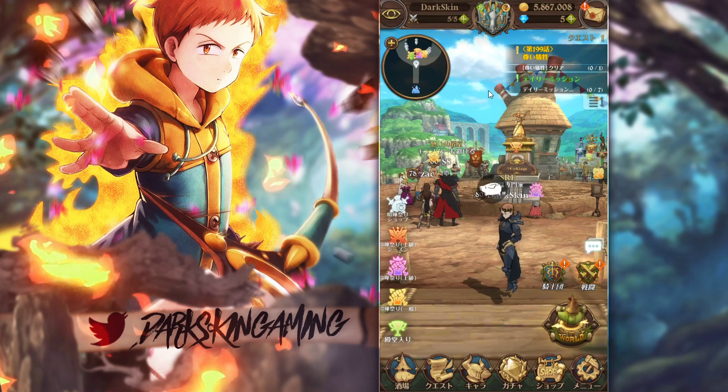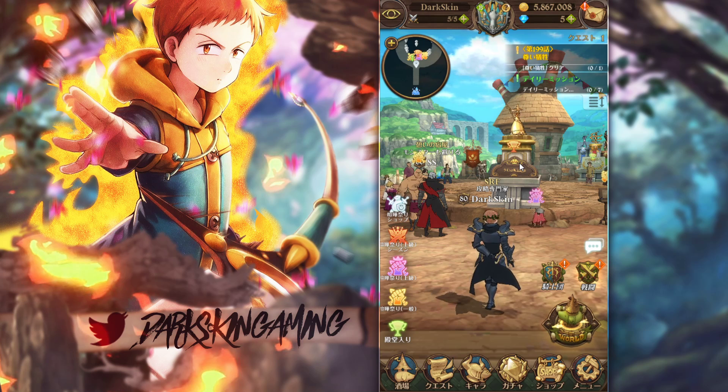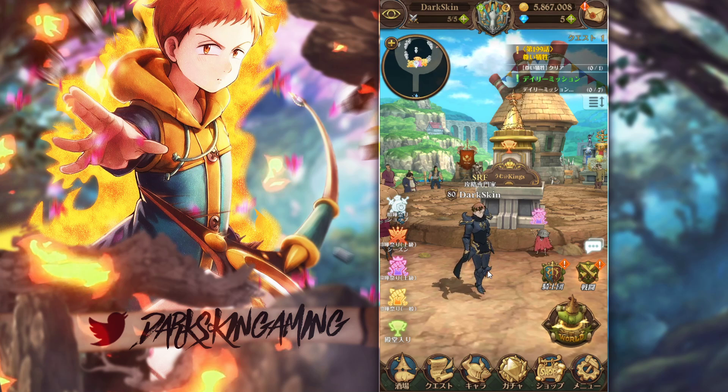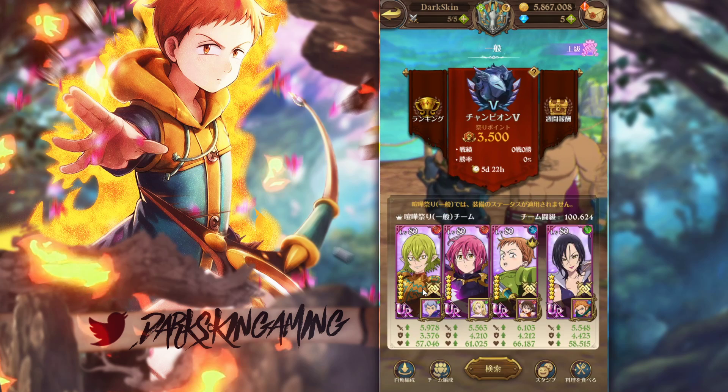Almost everyone, even me included, thinks we are getting Red Helbrum. We actually got Red Helbrum with Red Merlin back on JP, but it didn't happen this time, so we are assuming we're getting him now. Not to mention he was already in the files for a banner. I'm going to show you guys exactly how good Red Helbrum is, because a lot of you guys don't understand why he is as good as he is.